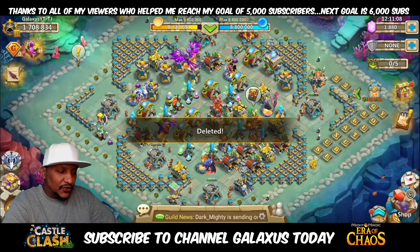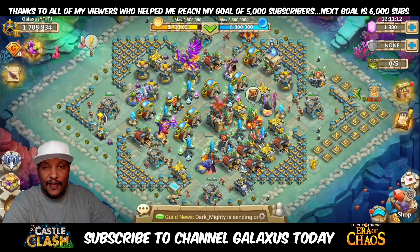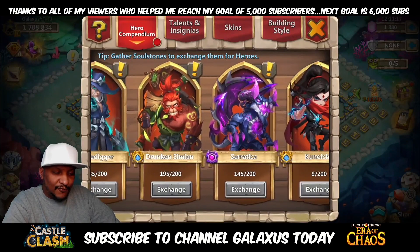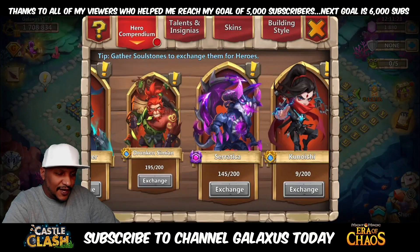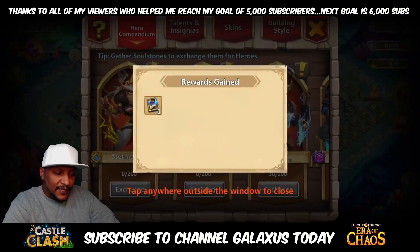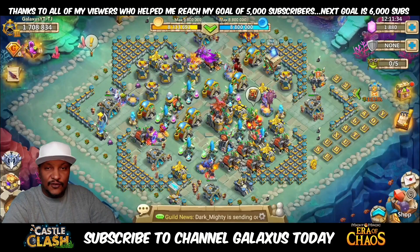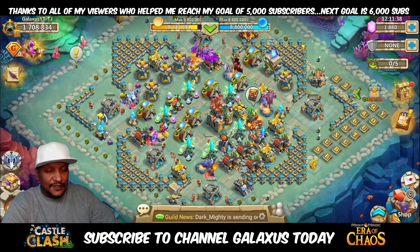Alright, so where does that leave us? The struggle continues. It should not be that hard to get a Ceratica — honestly, it really shouldn't. We have 145, so I still need 55. That just really hurts. We got a Dynamica out of there, we'll take that, but not really anything super special. I got to keep on grinding and keep on trying — I got a little bit closer, just a little bit.